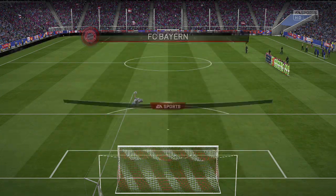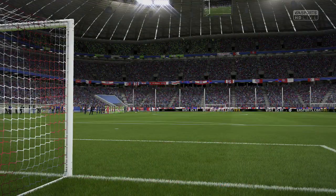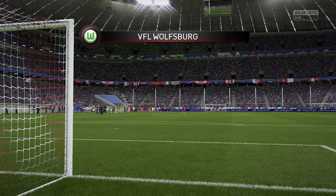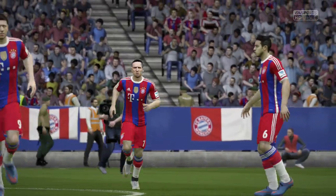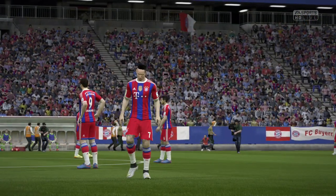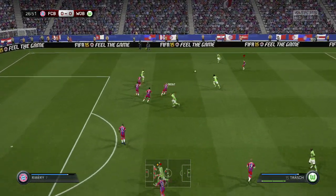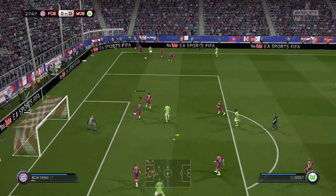Philip Lahm is rested, Rafinha starts as right back — really the only change to the main starting 11. Looking at the Wolfsburg side: Kevin De Bruyne in the central attacking midfield position, Schürrle out on the left, Luis Gustavo in the CDM position, Neldo as center back, and Ricardo Rodriguez at left back. It's going to be a hard start at the Allianz Arena.